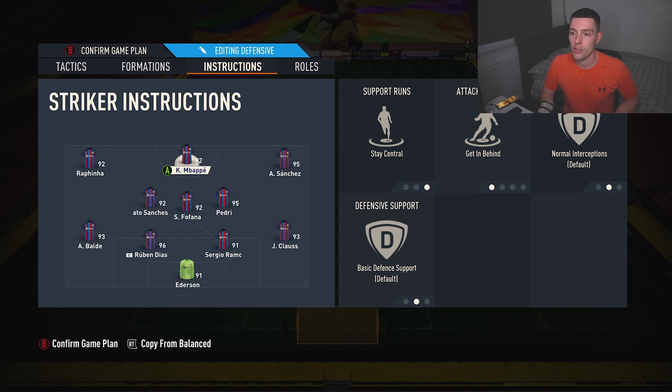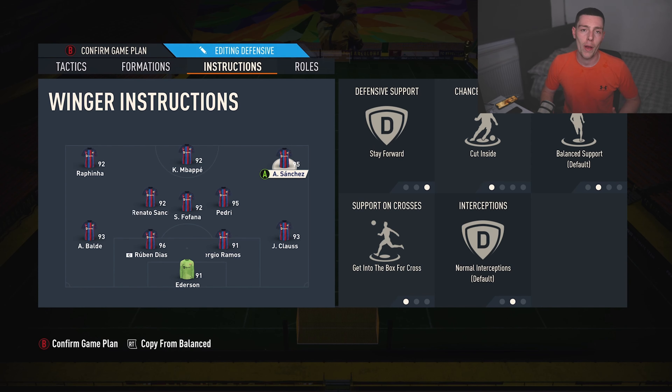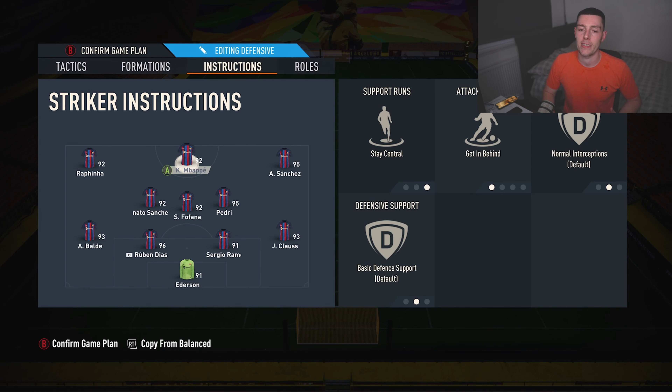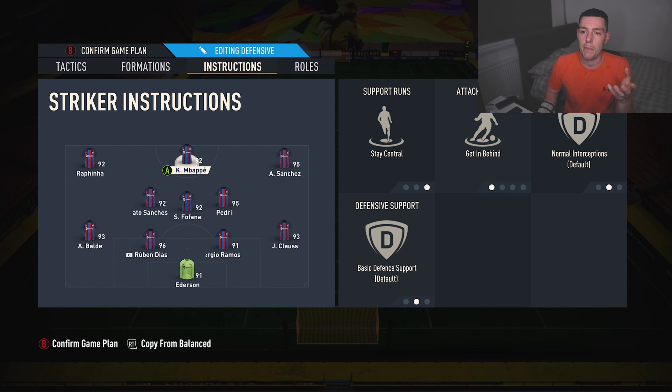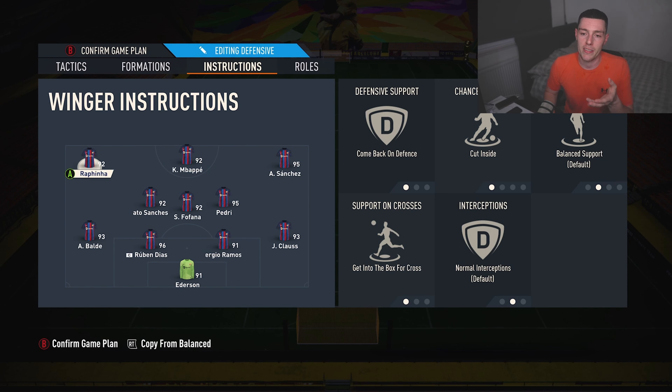Sanchez is on stay forward, cut inside, and get into the box for crosses — so he's going to be quite close to Mbappé the entire time. It is good to have the winger with defensive stats like Rafinha — he's got mid-60s defending so he can put a foot in, he's got good physicals, much better defending than Alexis Sanchez. But you can use virtually anyone for that. If you've got three players like Mbappé up front and your winger coming back has some physical stats, that would be helpful, but it's not going to make or break things.